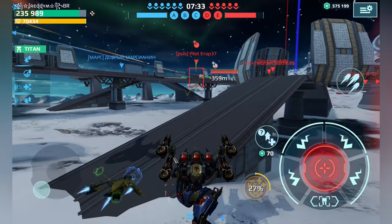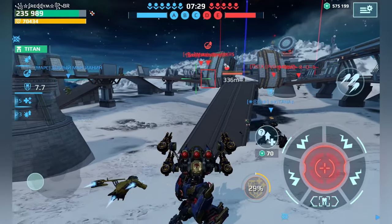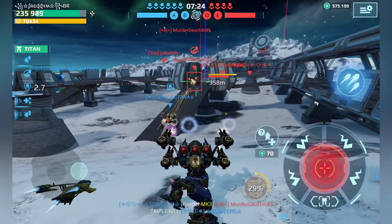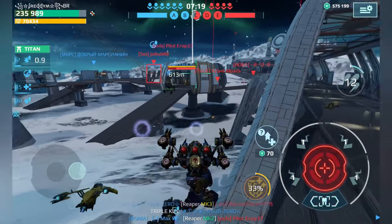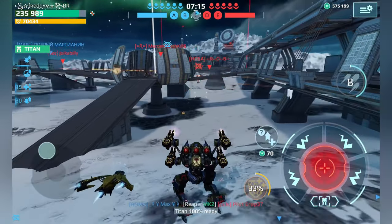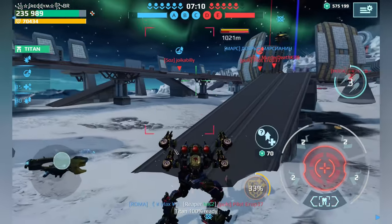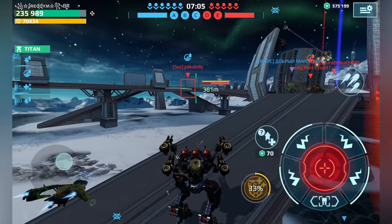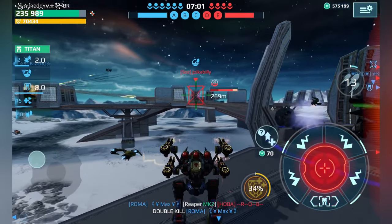We hold the middle beacon here and let's try to get this target down — that works well. He's going behind cover, searching for cover. Look at the damage output using my ability — this was close, but my teammate got him down in a very good way. We still hold the beacon in the middle. The firepower of this weapon is amazing and the reload time is amazing too.